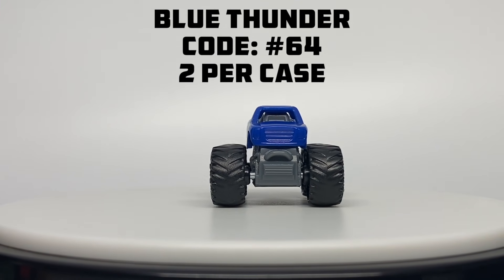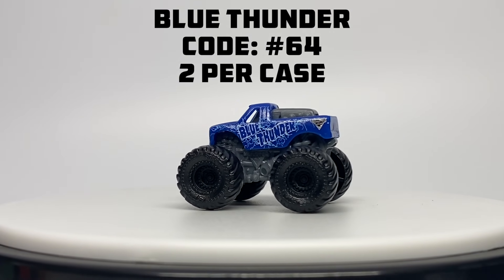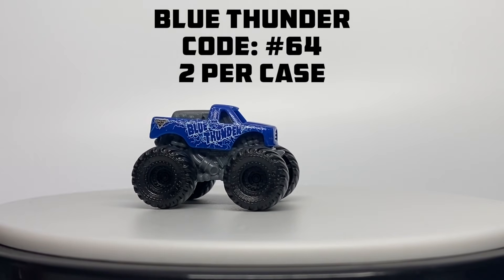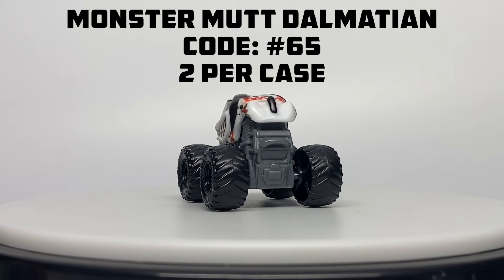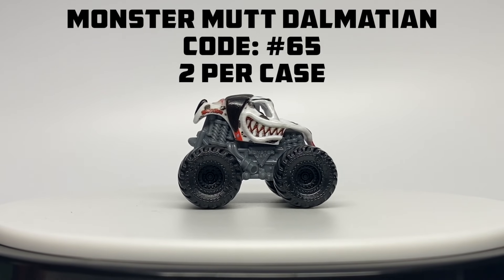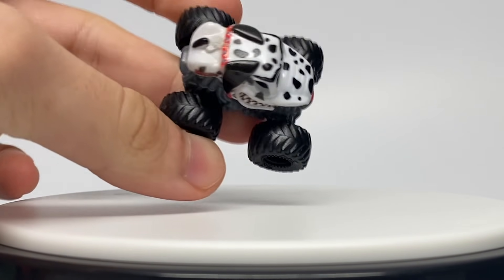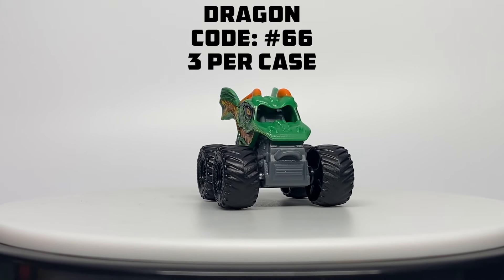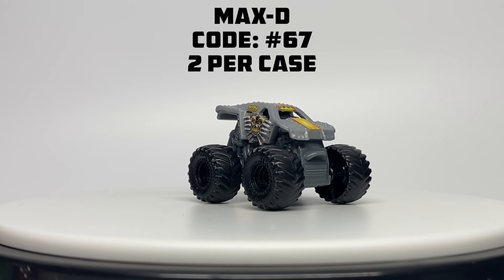Here is number 64, Blue Thunder — two per case from the Spin Master Monster Jam Mini Series. It looks really cool with all that detail. The roof printing isn't on the tailgate because they have to save on some costs, so some models won't have roof printing. Number 65, Monster Mutt Dalmatian — two per case — with its own individualized casting. Number 66, Dragon — three per case — and they did paint the horns on the roof in orange.